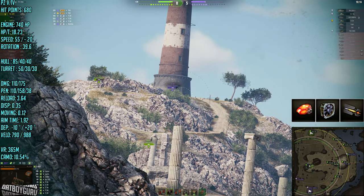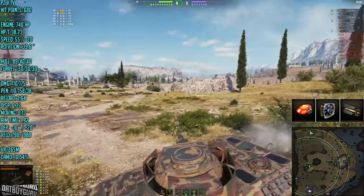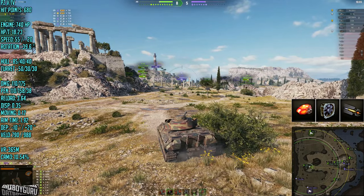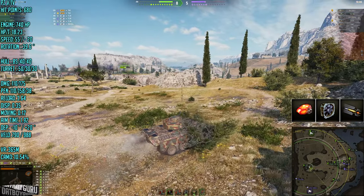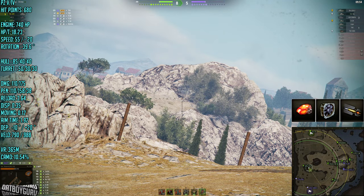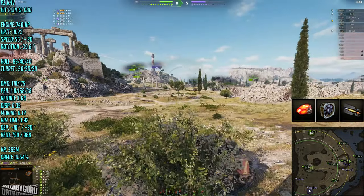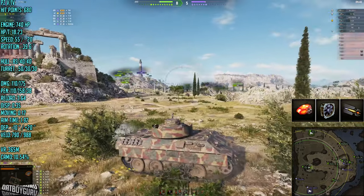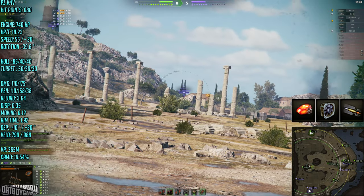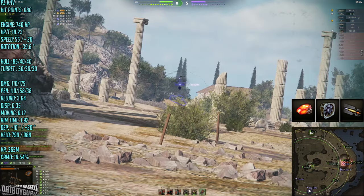The turret armor isn't great, but the hull armor is very good for a tier 5 — 85 millimeters frontally and 40 millimeters on the sides, so you can side-scrape. The weak spot is the turret at only 50 millimeters on the front. To fight this tank you need to shoot it straight into the turret. The tank only does 110 damage but fires every three and a half seconds, which is why it's so competitive.